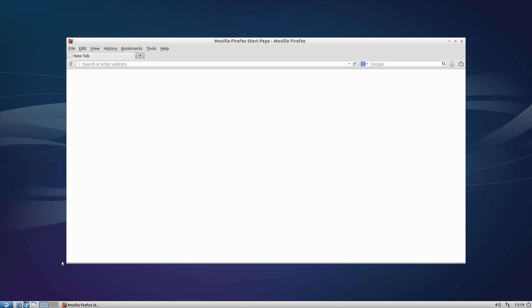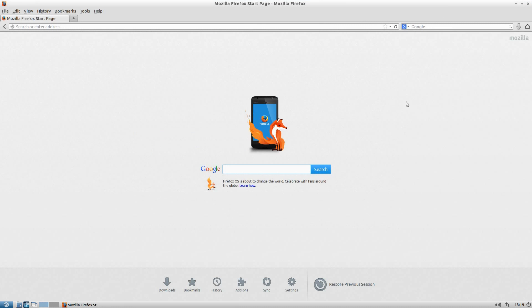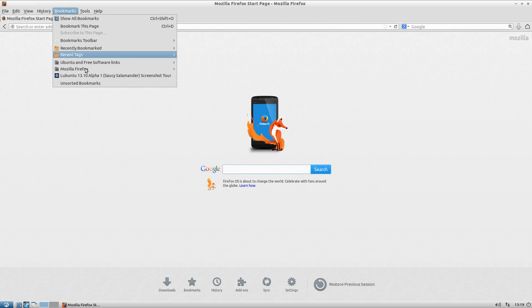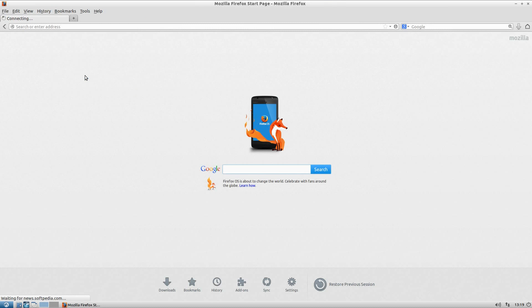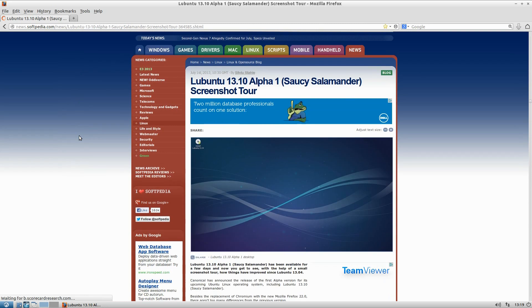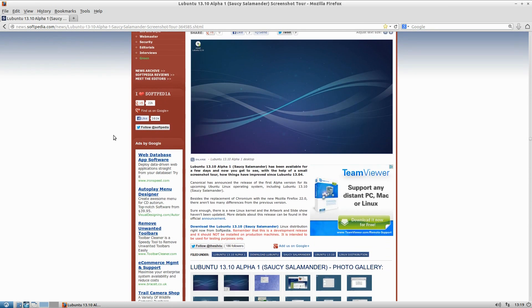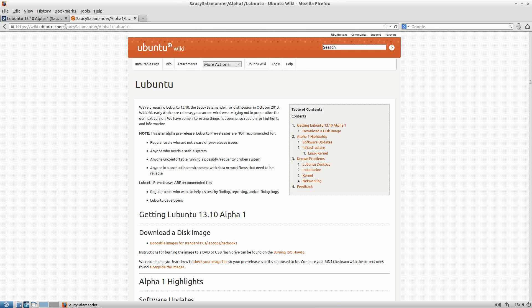We'll open Firefox up for you and there we are. Looks slightly different, doesn't it? I like the new theme on this as well, by the way. I've bookmarked my little page so we can see what we're going to. Remember it was released last week — yeah, last week it was, but everybody just started doing stuff today. So we're going to go to the release announcement. Before we start, they're not going to use Mir or Wayland just yet.